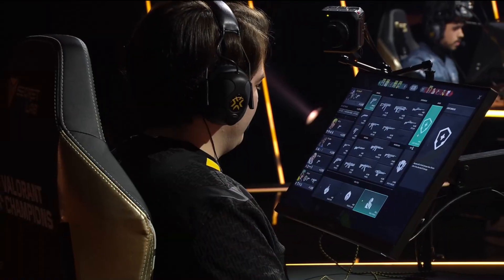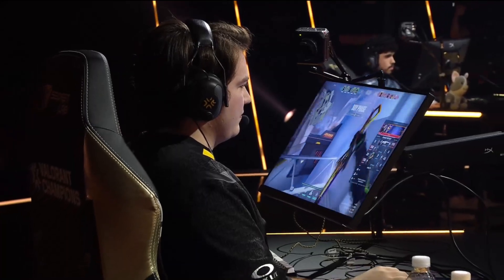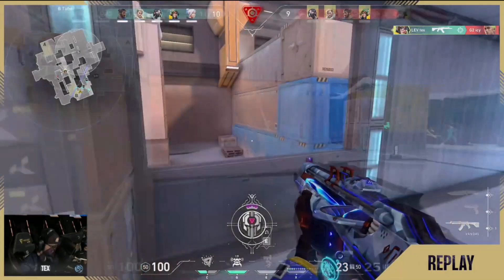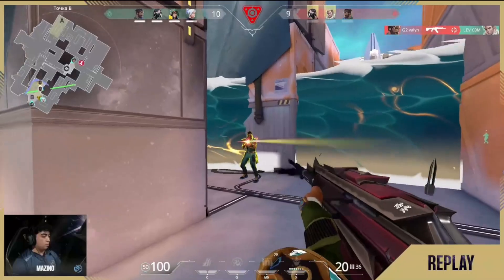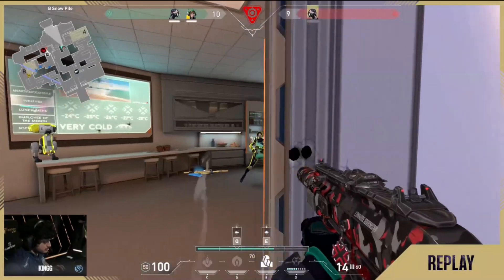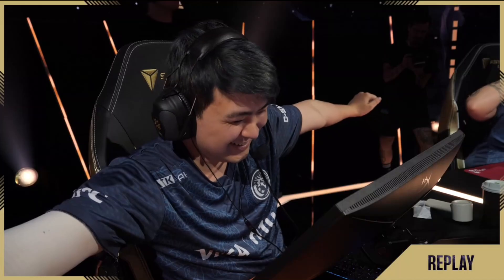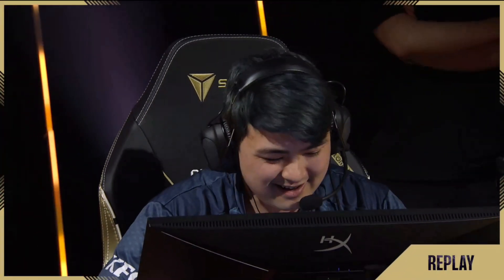Leviathan in these moments catching G2 off guard. Icy doesn't commit fully to that re-clear in two. See the replay right here - caught and thought he was a little bit deeper. And Leaf just jumping down, not expecting somebody to be close site. Why would a Sova be there is probably what he's saying to himself. But you've got to be ready for everything. That's the maniacal giggle of a Sova who's playing in cubby under hell.